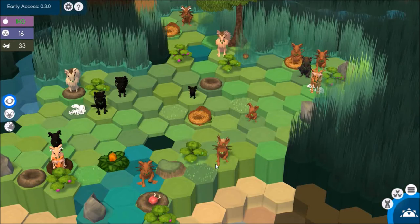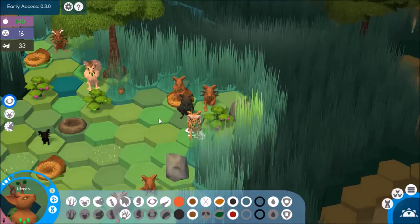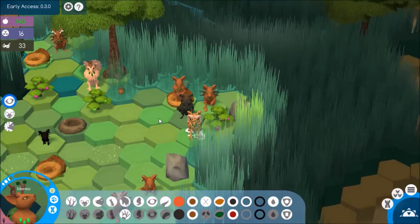Now we just have these little fox-like creatures down here. Kukir can move off in this direction and clear out some grass, and then Moresi can help him. And now, where are we? Let's have a look at Knight's family growing once again.